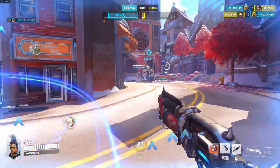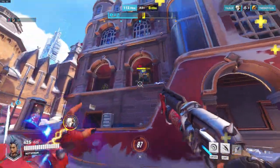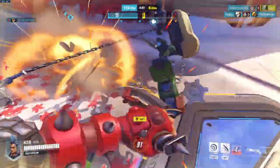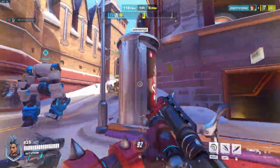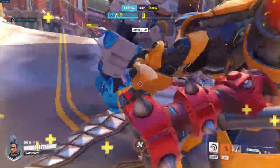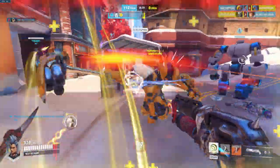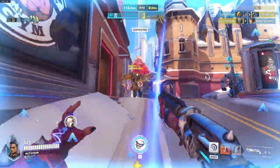Now let's get to the abilities. Jagged Blade, which is one of your main abilities, allows you to throw a knife and pull enemies towards you. So if someone's on the high ground — like that Bastion just then — you can basically pull them straight down and destroy them pretty quickly, especially if your team's around. Now you can throw this anywhere you want and it will return to you pretty quickly.